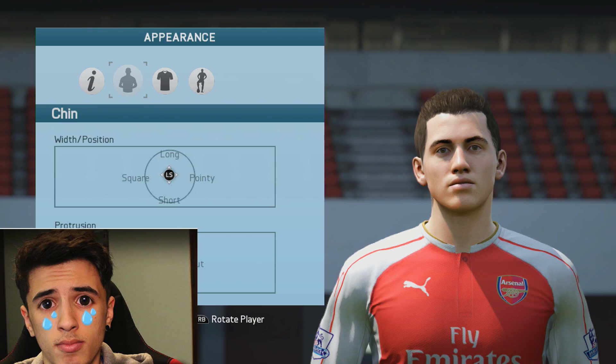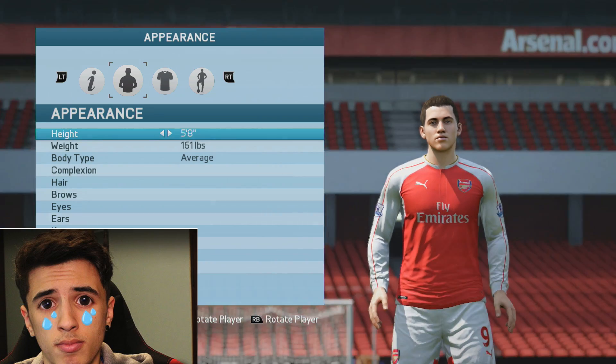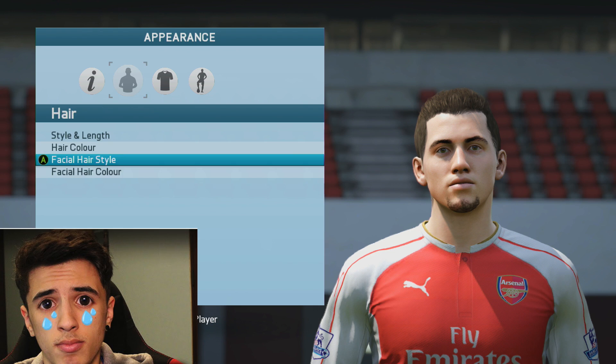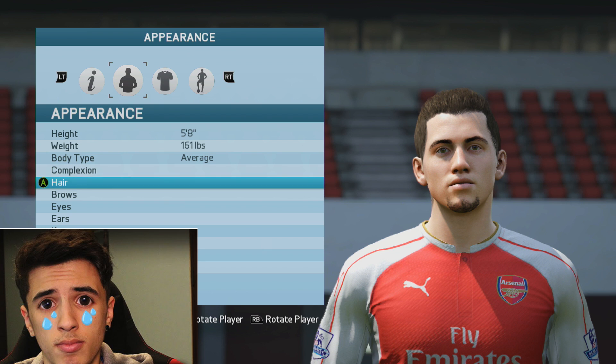Chin next. He's actually got quite a long chin, to be fair. And it doesn't really stick out — it's more long, if anything. I'll just stick that in the middle. Is that all our options? That is basically Josh. And this looks nothing like him. Let's have a look again for facial hair. I've changed his face with that little bit of chin — I just think it looks a bit more like him when I do that.